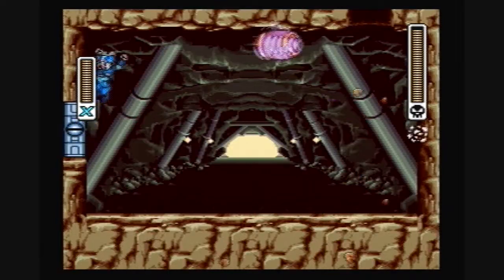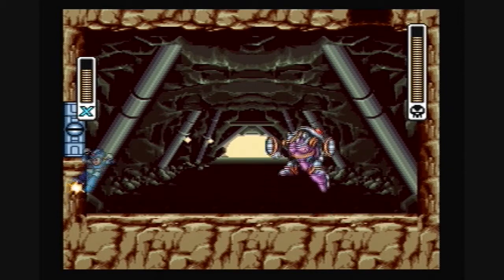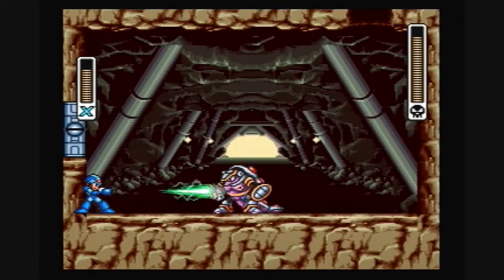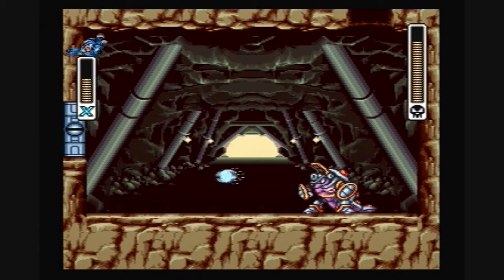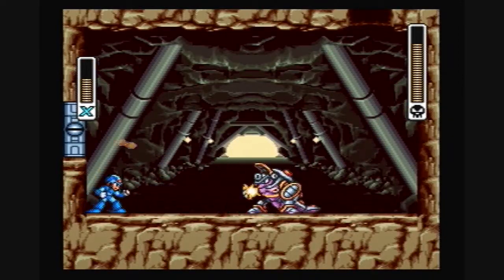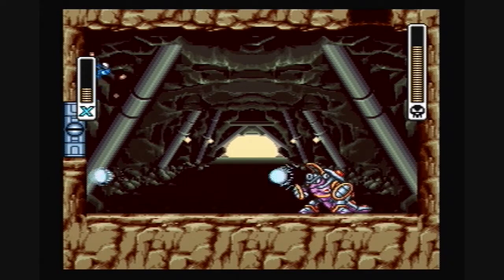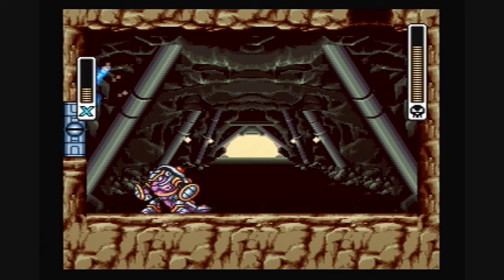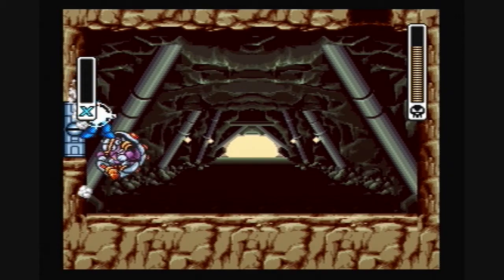Unfortunately, he has a predictable boss pattern. As you can see when he rolls across the screen, he hits the bottom left. He usually rolls anywhere between one and six times. The first time he hits the bottom left, then he hits the upper left, then he hits the bottom left again in that pattern.